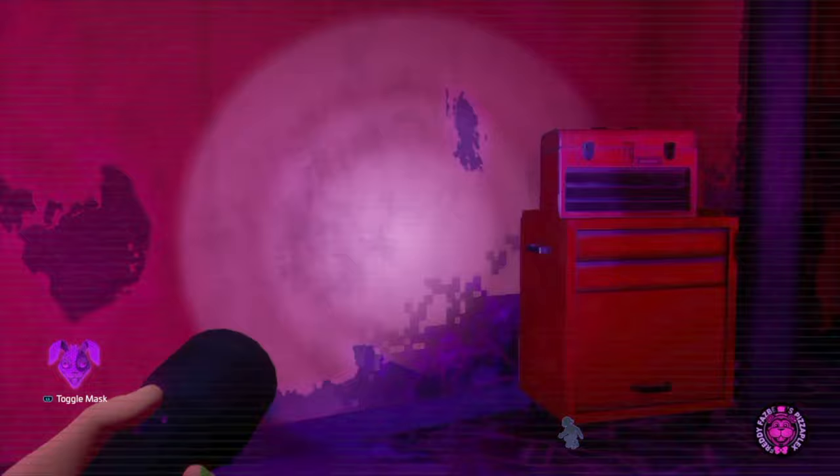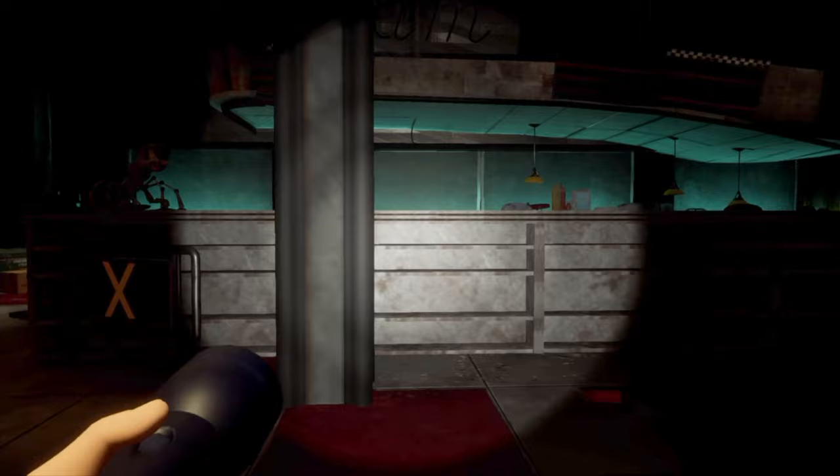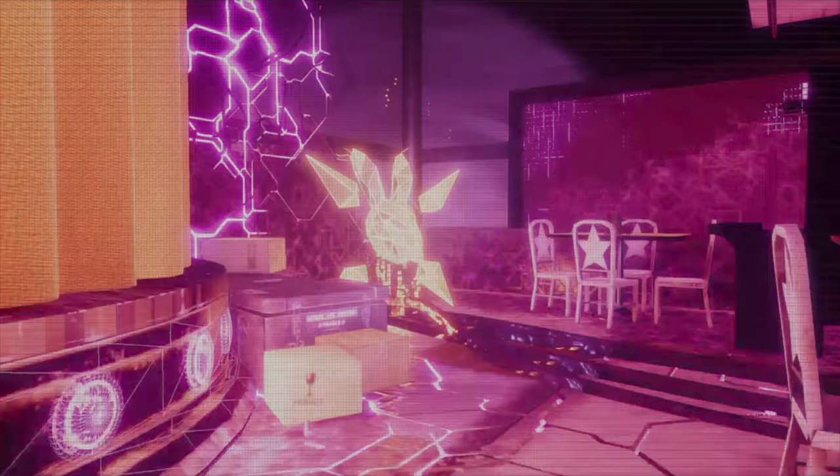From here, we'll take a right and go through the first doorway we see on the left. When we step through, immediately you'll see a mini music man up on the counter. We'll head around him and over here by Bonnie's curtain, you'll find our parent node. We'll have to deactivate four child nodes in this section.